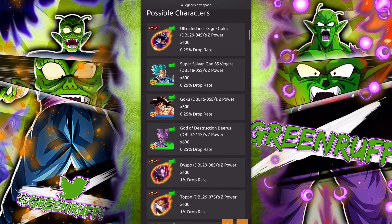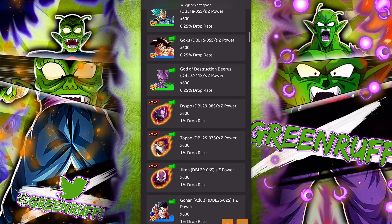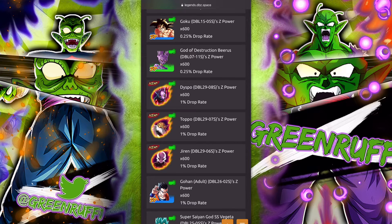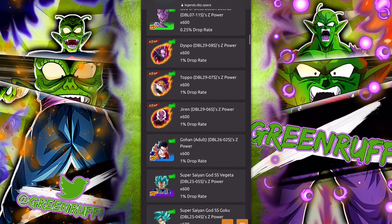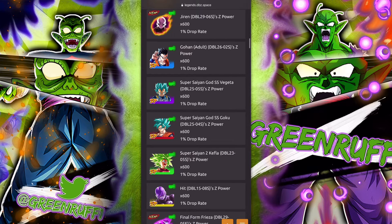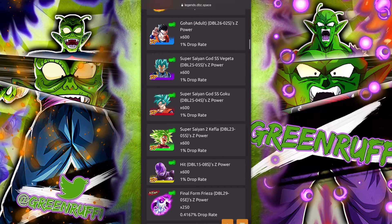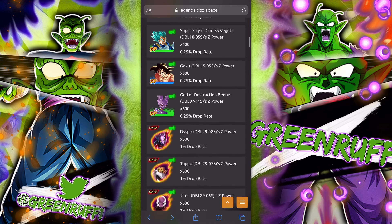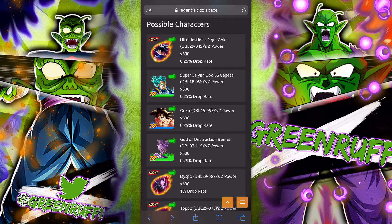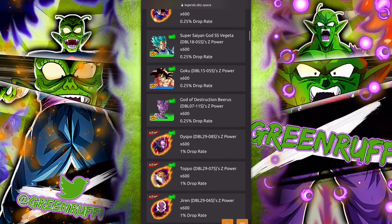Even if you don't pull UI Goku, if you can get Dyspo, Topo, and Jiren to six stars that's a win. My recommendation: spend every CC you get on this banner. This is probably the best banner we've ever had — even better than the Monster Vegeta banner — because all these units are strong.